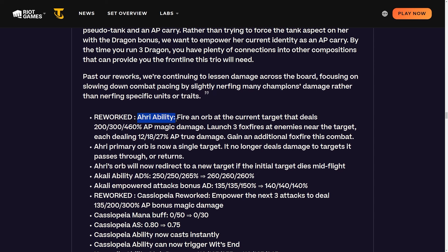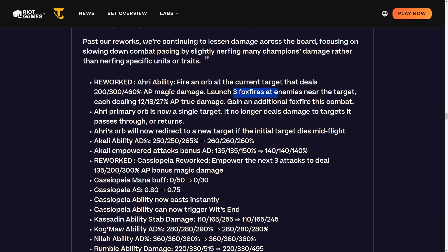Reworking Ahri - we've been dominated by Ahri for the past couple of weeks. She fires an orb at her target dealing AP magic damage and launches three foxfires at enemies near the target, each dealing true damage, and gains an additional foxfire each combat. So Ahri becomes a stacking unit - the more she casts the more stacks she gets, making you want heavy mana builds. Her primary orb is now single target, no longer dealing damage to targets it passes through or returns. With her hitting many different targets, a Morello build could also be fun to try.